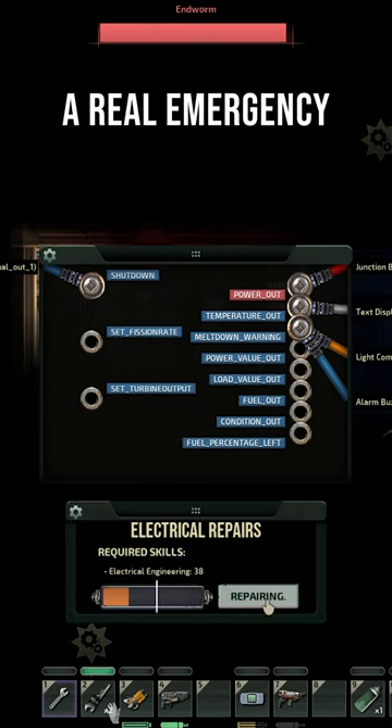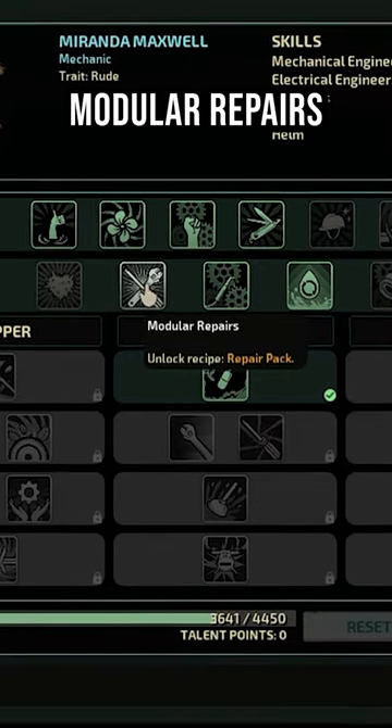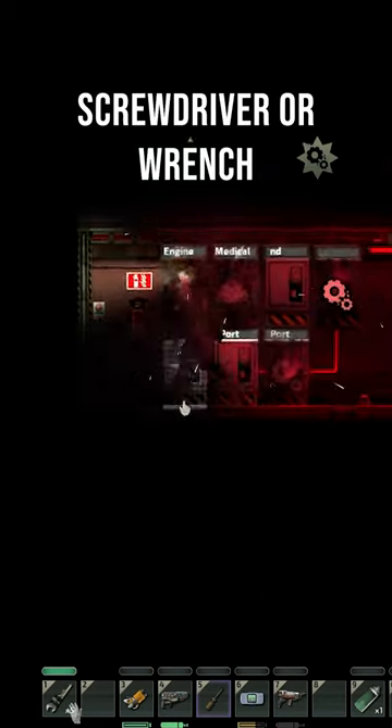And if you're in a real emergency, you can use the repair pack, which is crafted by the mechanic with the skill modular repairs. These give you disposable tools that are 150% faster than the basic screwdriver or wrench.